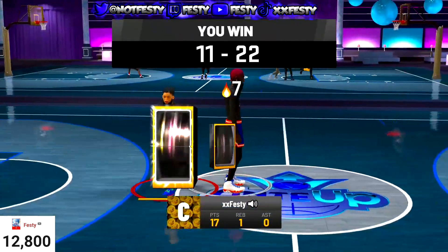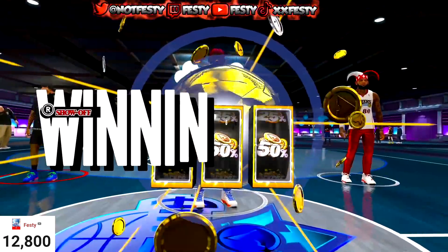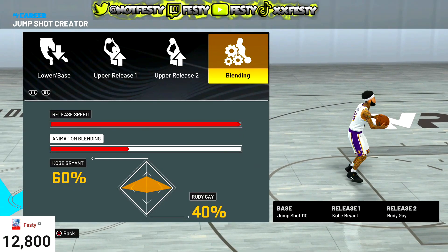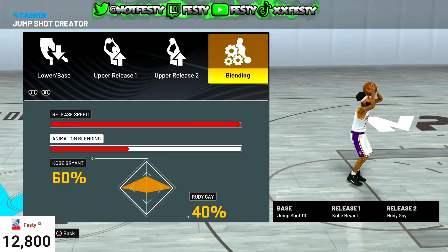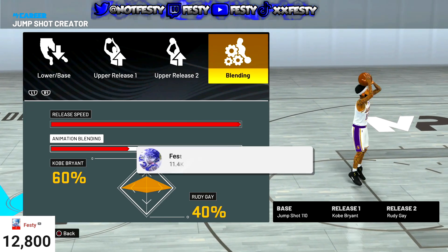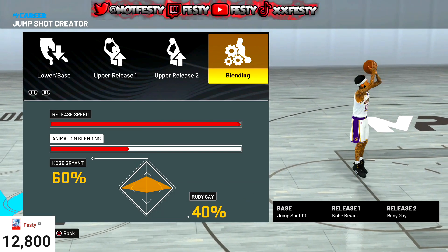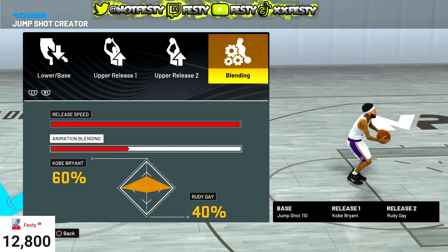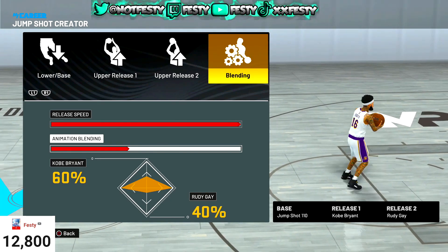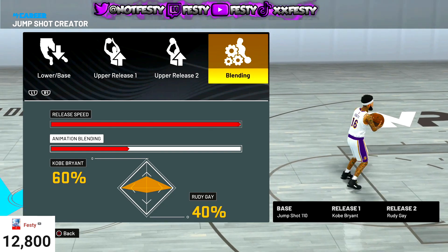Listen, y'all boys try this jump shot — I'm about to show y'all boys the jump shot right now. This right here is the official jump shot: max release speed, 60/40, base 110, Kobe and Rudy Gay. Kobe and Rudy Gay just go good with any type of base, that thing is crazy. Smash the like button, subscribe if you're new — it's your boy Festi man, we out. Peace, love y'all boys.